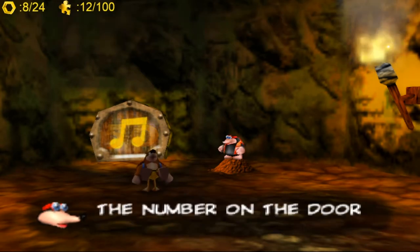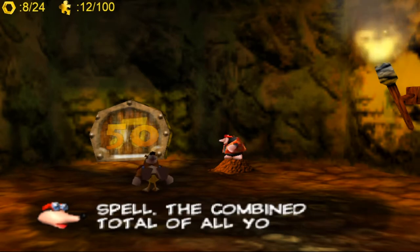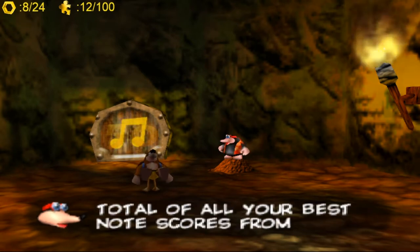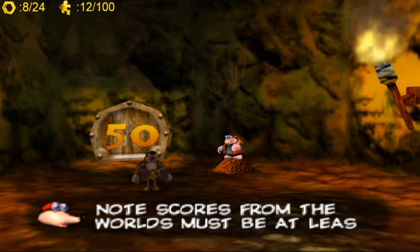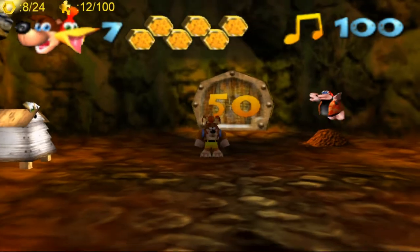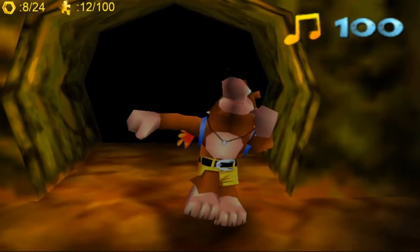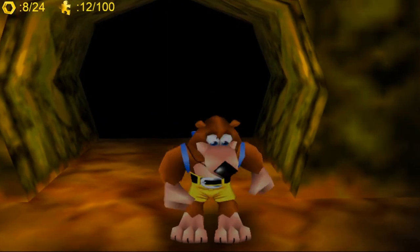I think the next door is probably like 100, 150, something like that. So basically just try and get all the notes you can. We're going to Treasure Trove Cove and we're going to 100% it. So let's run through this door. Take a bow, Banjo — you've done very well today. Good lad.